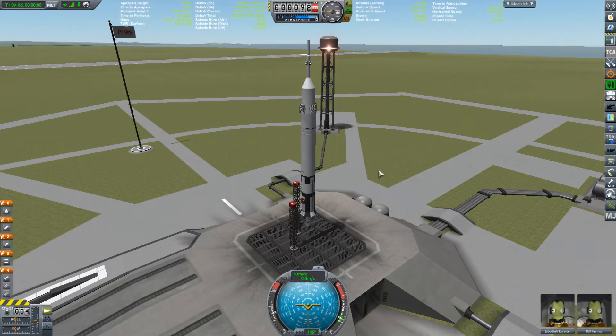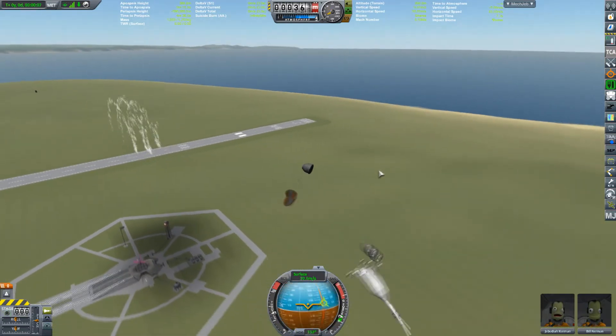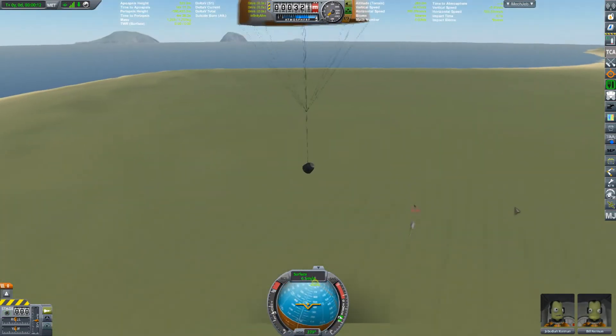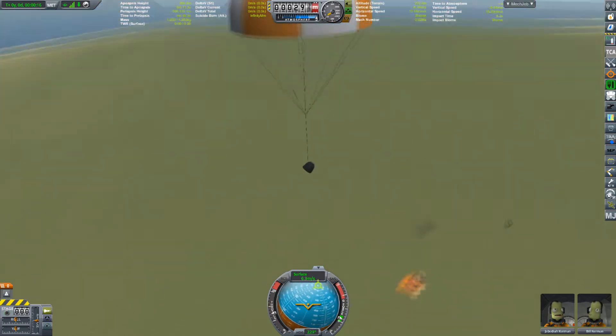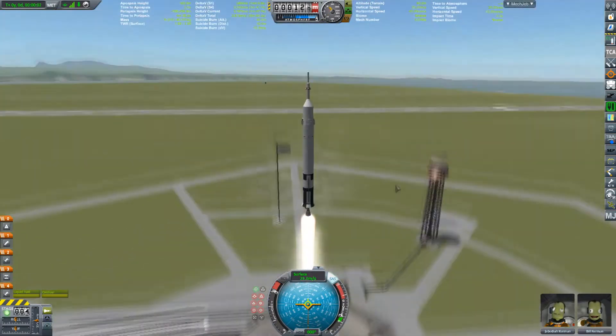Here we have the equivalent to the Soyuz. That's just the launch escape system again. Just a little lander craft with an integrated parachute as well. Nice and simple systems.